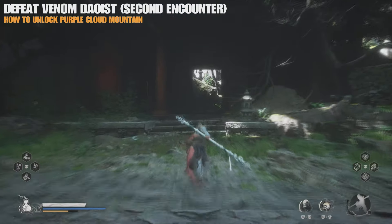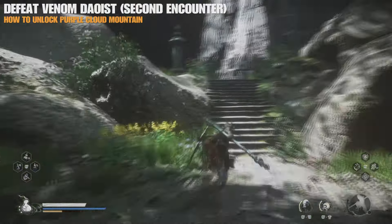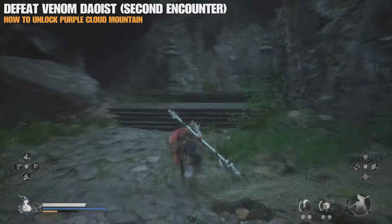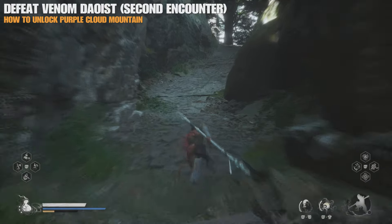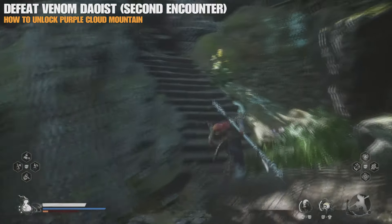Should be a lot easier with four of his arms missing off his back. It is a two-phase boss fight, but I'll also put a link in the description for this boss fight, because this is just a quick guide on showing you how to get to the Purple Cloud Mountain and the location.